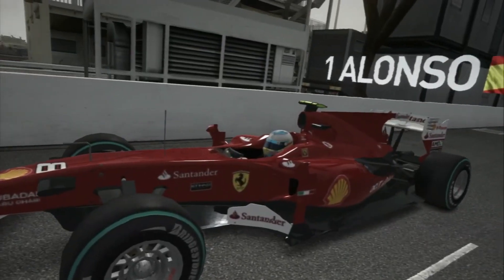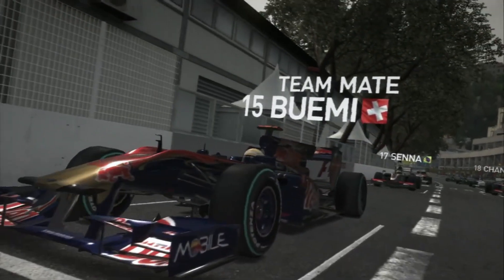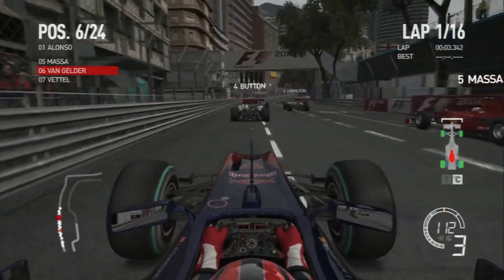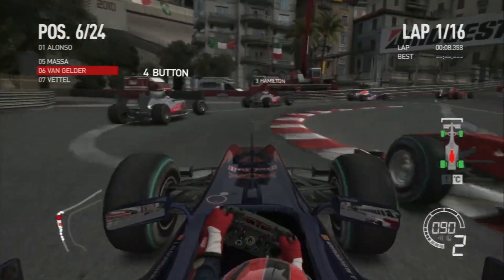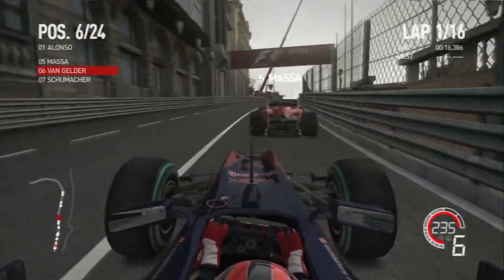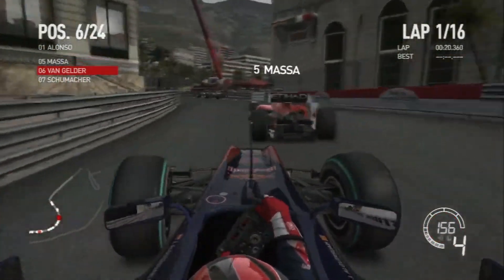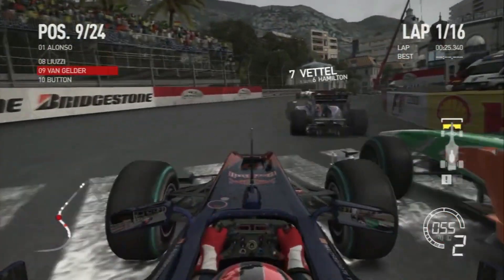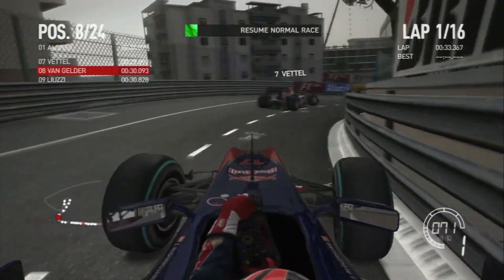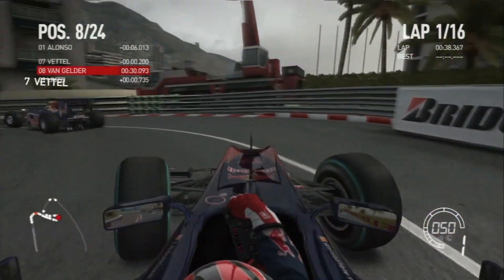Fernando Alonso is on pole, we're in P6, and Sebastian is in P15. Last race we finished mid-table — not bad but not brilliant. The lights come on and we're off. Getting a pretty decent start, trying to find a gap up the outside of Felipe Massa who holds the inside into Sainte Dévote and pulls away. We settle into P6 when at the front the two McLarens take each other out and I smash into the back of Jenson Button. We've already got some damage and Sebastian Vettel has also gotten past.